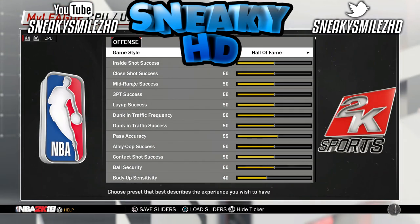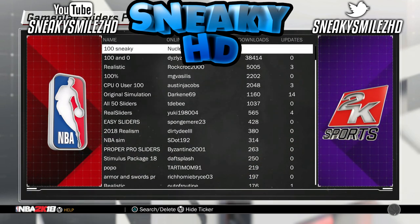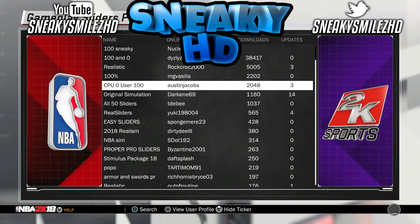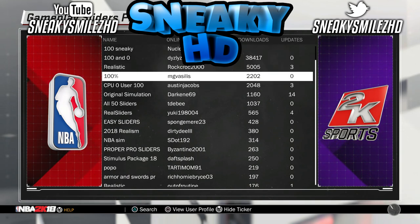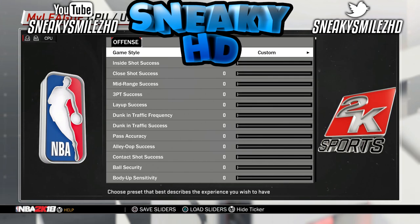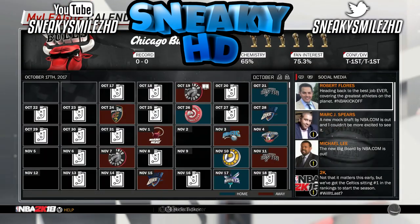After that, go to CPU sliders in settings. What I like to do is load up sliders. I do have my own saved — I got them from someone else originally — but just use whatever sliders you have already saved and then move on.